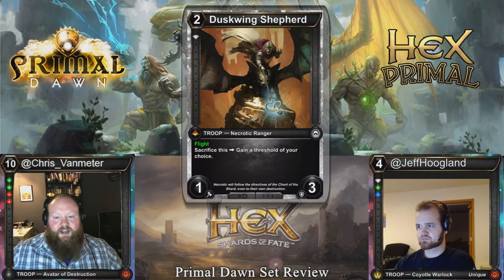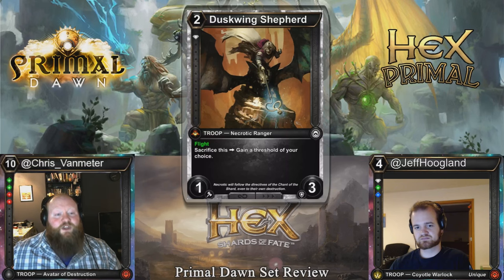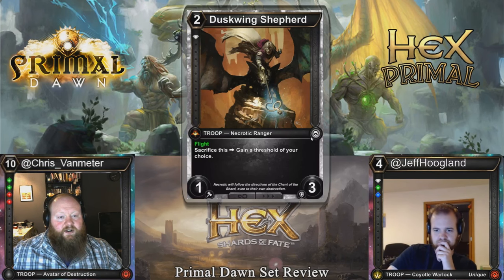Duskwing Shepard: two cost, single diamond, 1-3 flight — which is already good stats on its own — and you can sacrifice it to gain a threshold of your choice. Possible enabler in a five-color deck. I'm definitely going to play this in every limited deck — a 1-3 flyer for two is never something you want to look down on, especially in this game where permanent effects stay around. You could just curve this into the 0-4 we looked at earlier, and next turn make it a 3-4. How good is a 2-cost 3-4?